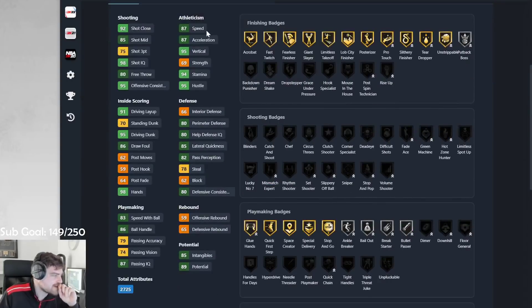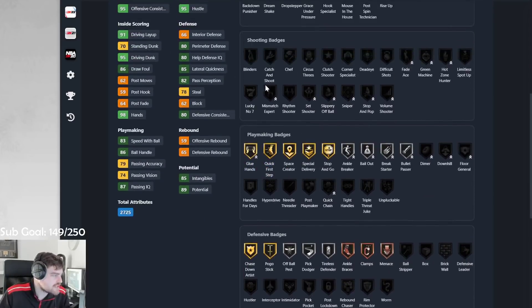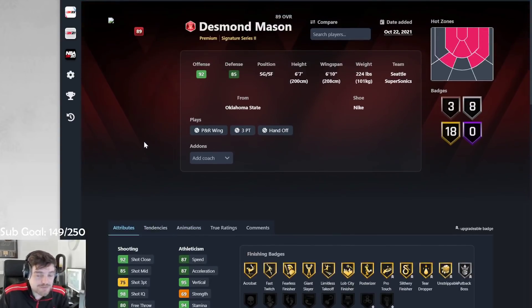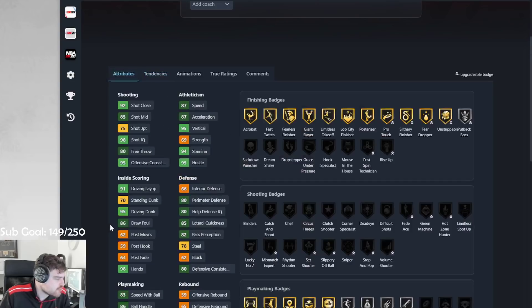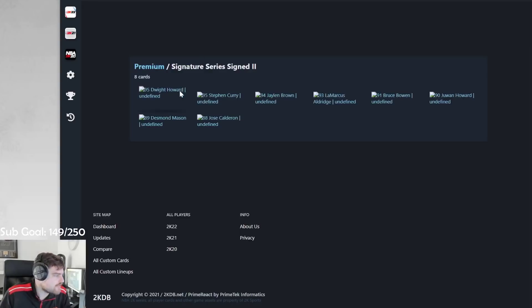Then we have Des Mason. 87 speed, serviceable 3-ball, 85 lateral quickness, 95 driving dunk. He has limitless takeoff, comes with bronze clamps, quick first step, glue hands, space creator. He's J.R. Smith on quick, base dribble style — not the greatest behind the back in the world but not terrible either. None of these cards are bad. He's not spectacular but he's fine. That release is super easy. If he had catch and shoot he'd be alright, but he's got good lateral, good steal, decent on-ball steal tendency, great driving dunk. He's perfectly fine.